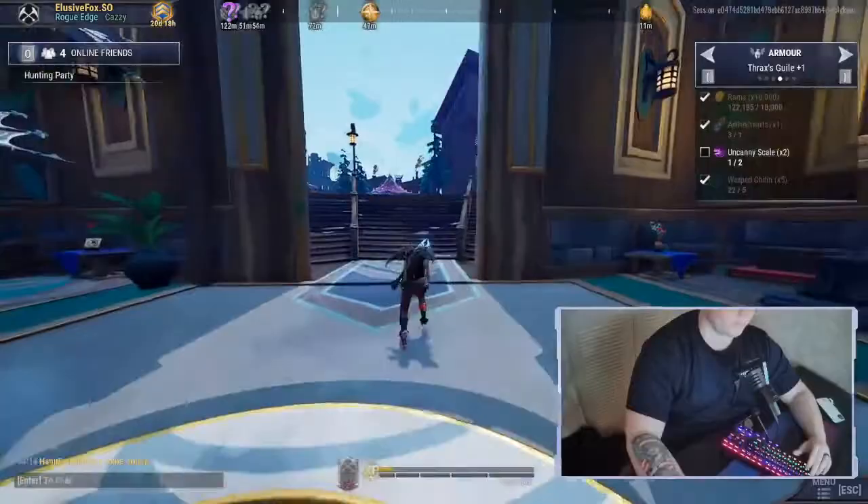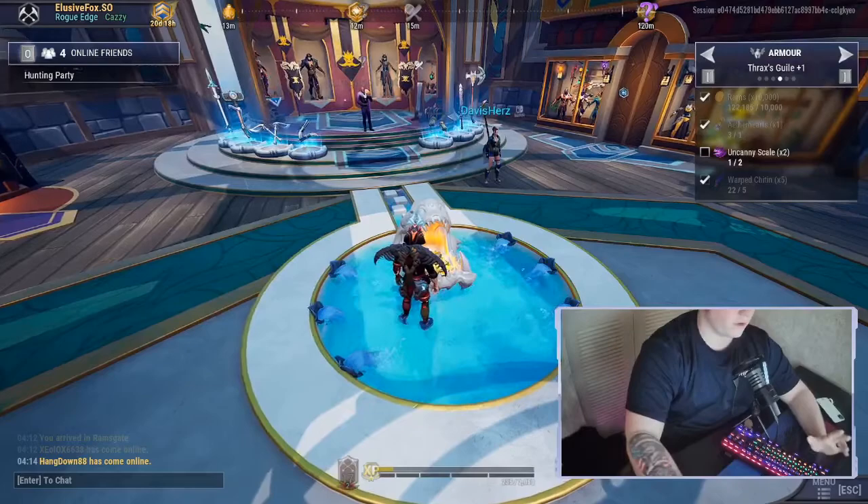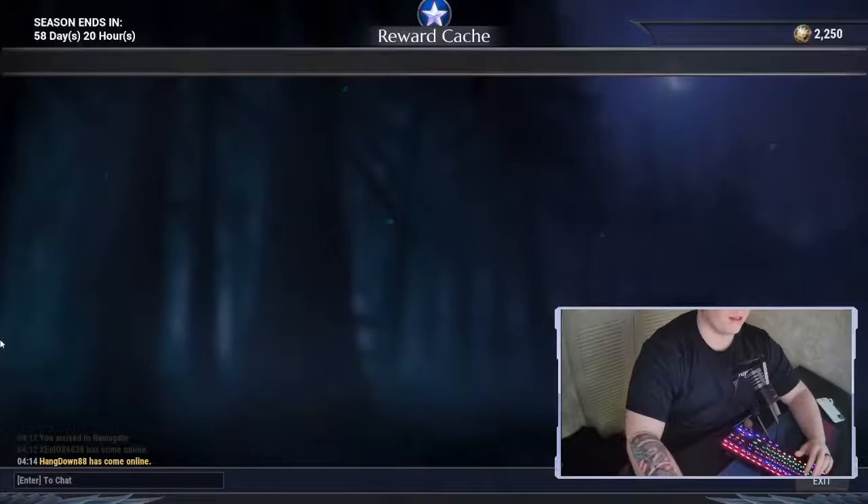If you come from spawn, you come down this way past the statue and down into here. You get a fountain token or a fountain core every single day — make sure you get that, because there is a chance to get your patrol keys from it.